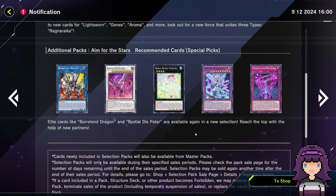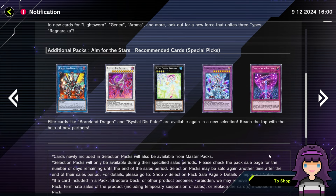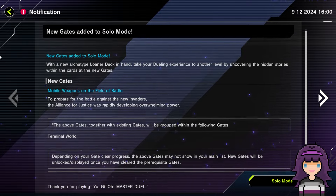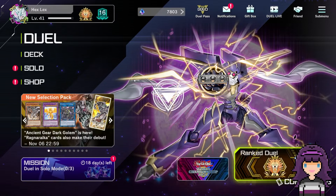There is also this reprint pack, Aim for the Stars, which I am quite curious about because I don't own plant stuff and I don't own Transaction Rollbacks. So this might actually be something I pull from. And it looks like we have a new solo mode as well for Ally of Justice, so that's pretty cool to get 200 more gems and learn a little bit more dual terminal lore.